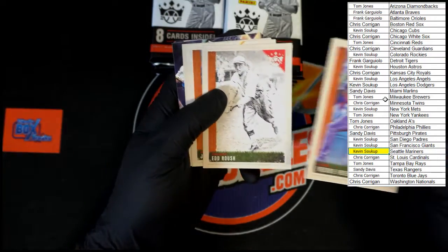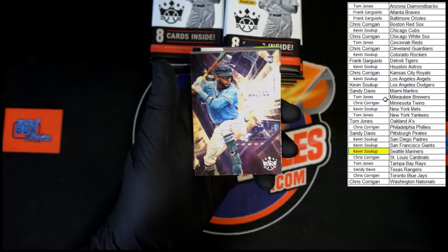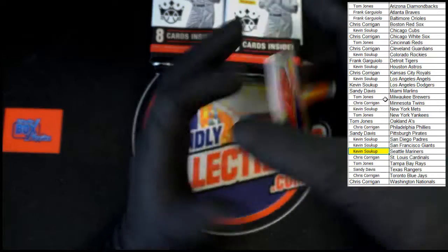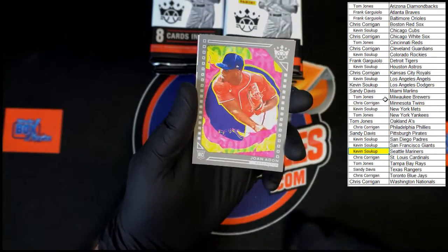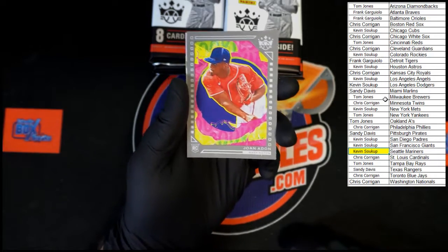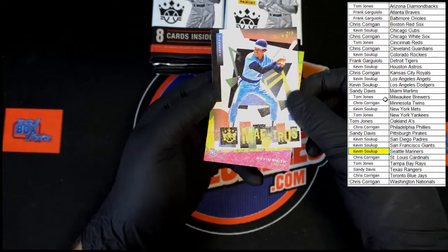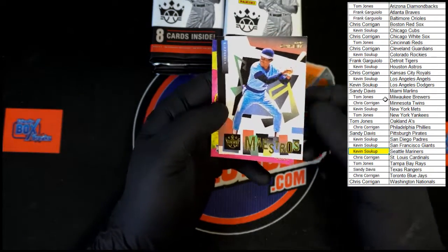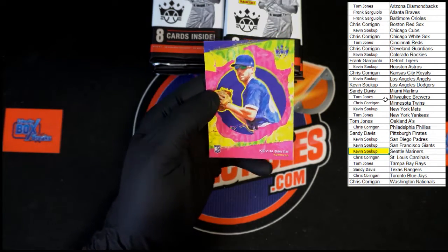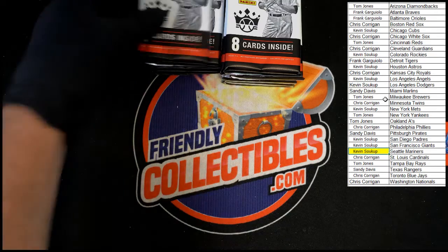Next pack: Freddie Freeman, Ed Roush, Javier Baez, Jose Altuve, Vidal Brujan rookie — very nice. Jonathan Washington framed rookie going to Chris C — very nice. And Maestros Rod Carew — I'm digging the bright colors, giving me '80s flashbacks. Kevin Smith rookie for Toronto going to Chris C as well.